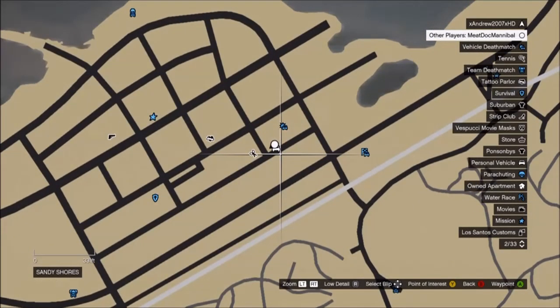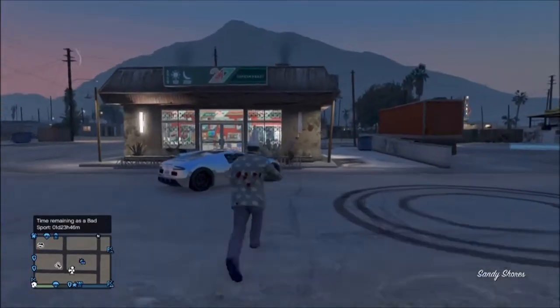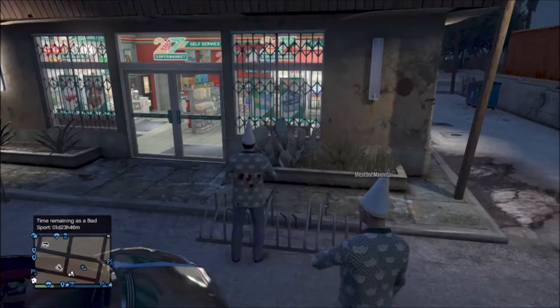From here you want to go in front of this store and simply climb the cactus, then climb up again. From here you should be above the store, where you're not normally allowed to be — you've done a very simple wall breach.